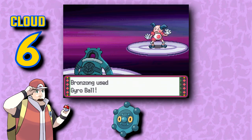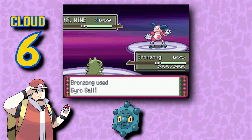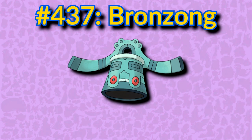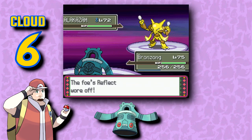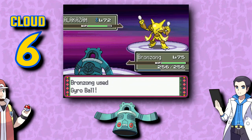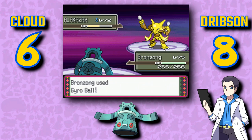Bronzor is an odd Pokémon, but I think it's actually a little bit cute. Just a little, mind you. It's just a mirror, but I think this is a pretty good design — unique for sure, but not terribly interesting. The bell part of Bronzong looks really cool, but I'm not a fan of the handle design, so it kind of averages out. A much better design, and transitioning from a mirror into a bell is pretty unique too.